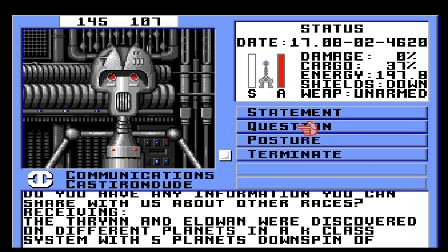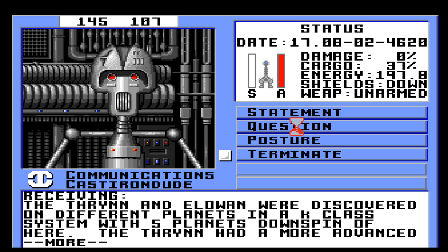Interesting. The Thryn and Eluan were discovered on different planets in a K-class system, with five planets downspin of here. So K-class — need to look to see which one that is. And that is five planets. Thryn and Eluan — want to go look for that. K-class — what color is that? Kind of want to say that's the orange ones.